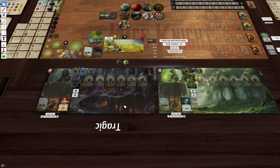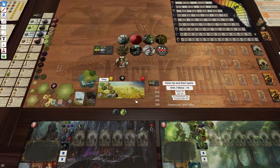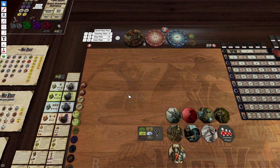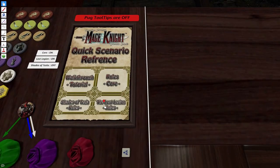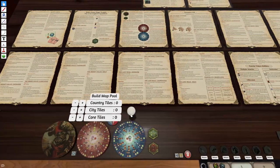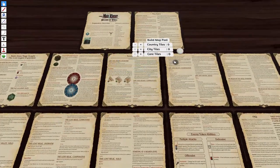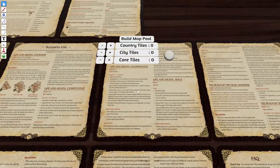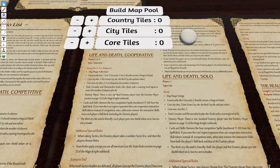I'm going to do a whole game and see how it goes. I'm going to play Shades of Tesla, because I'm probably the only Mage Knight player in the world who actually really likes Shades of Tesla. I always play competitive, so I'm going to play cooperative so I can test the cooperative skills.